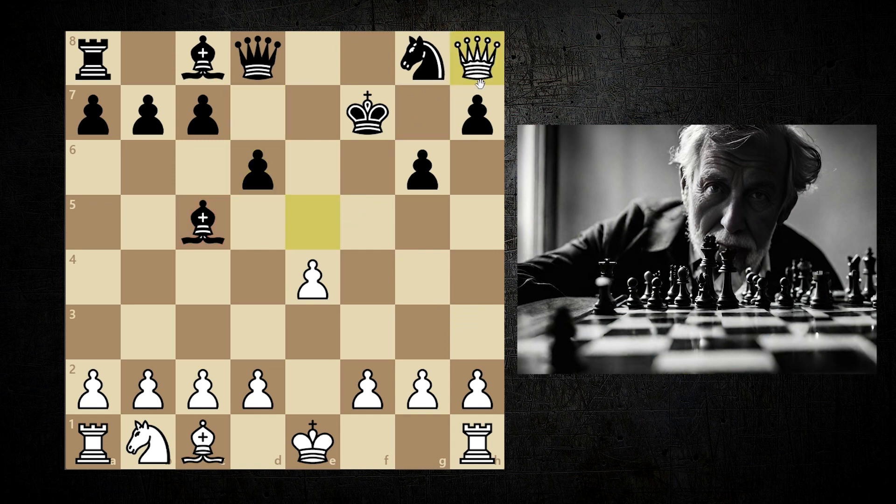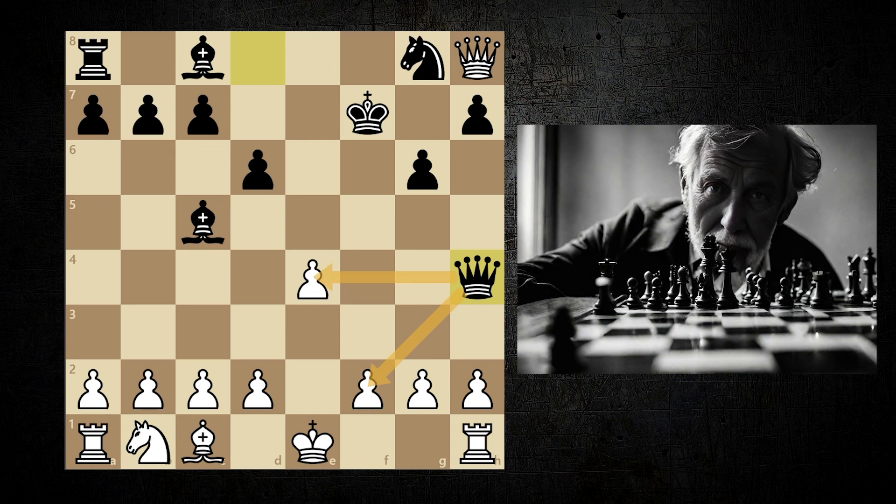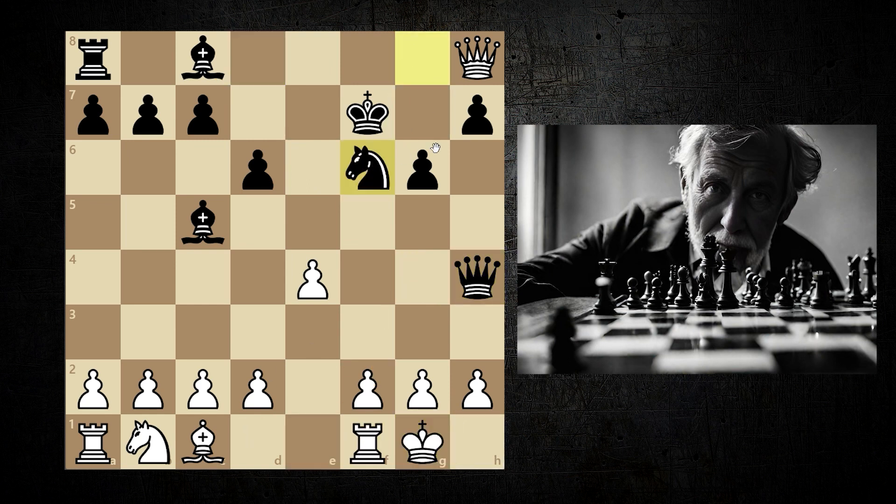Queen takes h8, queen h4. There is an attack on f2 and e4, and also a mate threat of f2 followed by bishop g4. Castle. Knight f6 — with this move, he blocks the queen's path, and in the next move he plays g4 and wants to checkmate from h2.